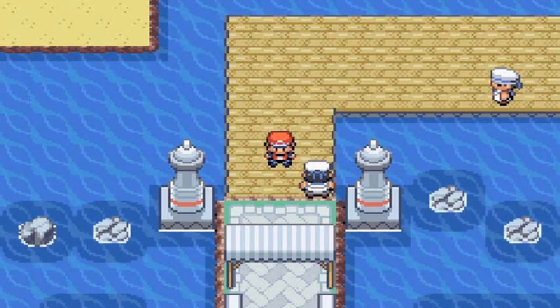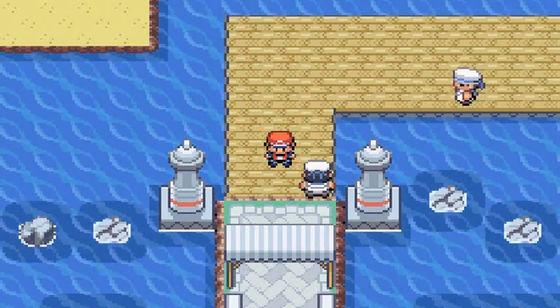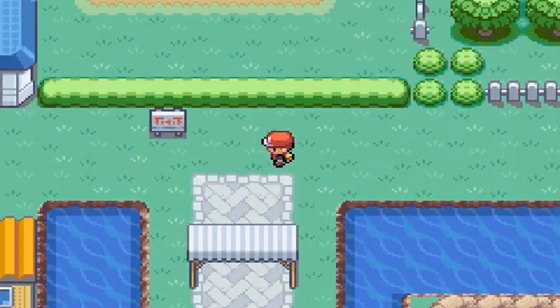You're only going to be able to capture one of these Pokemon, and it all depends on what starter you have. Since I got Charmander, I'm going to be getting Suicune. If you got Blastoise, Raikou will come in, and if you have Bulbasaur, it's going to be Entei.